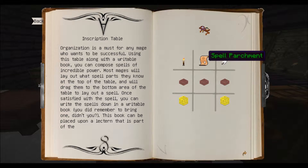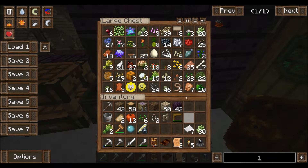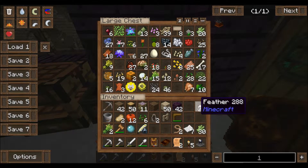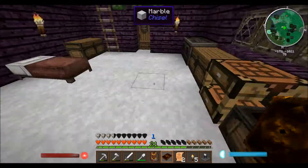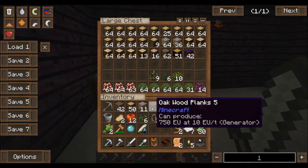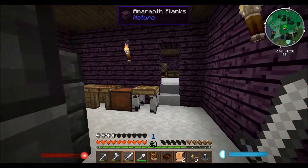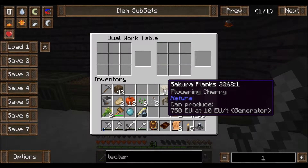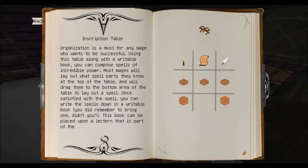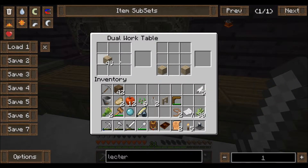So we need a spell parchment, a torch — which we should have, yep — and a feather. Let's see... feather, feather, feather. Yeah, we got plenty of feathers. Take five feathers. Actually, let me go put this wood up. I don't know why I still have it on me. I really don't need all this wood. I'll keep some planks on me. Let's get rid of that. Okay, so we need to get — what was it again? Two planks, three slabs, torch and feather. Okay, I got it now. So let's get our two planks. We're going to need to make some slabs — three slabs. Actually, I think we're going to need a few of these tables. I think we need two of these tables for Ars Magica, so let's go ahead and make some of these.